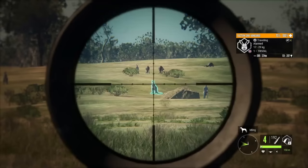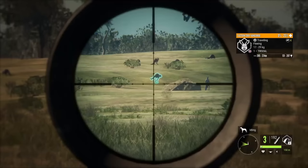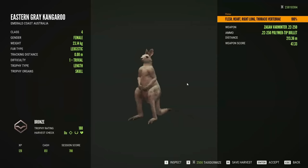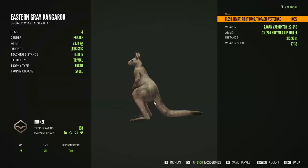Heart shot that one as well. Definitely got some white around the neck there - that's a leucistic. You can't even tell in the harvest screen, but I can tell from 200 meters away. 213 meters, right through the heart with the varmiter.